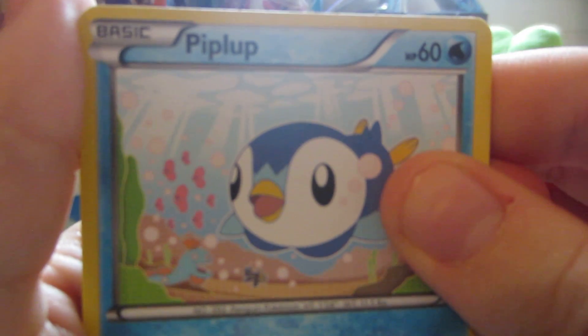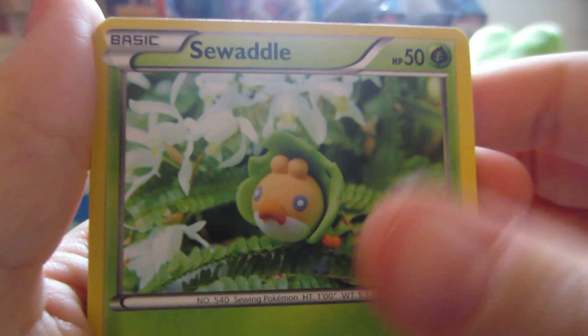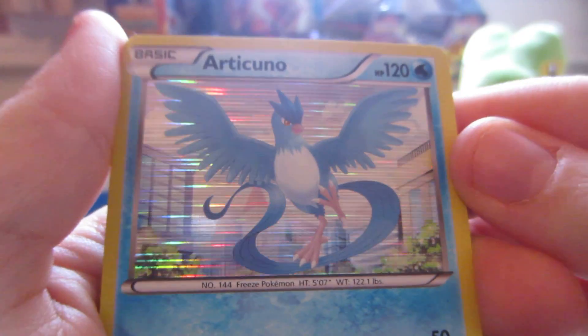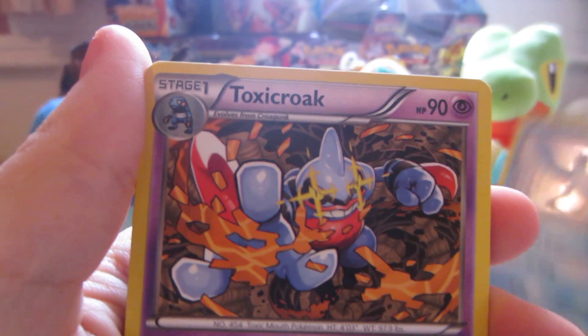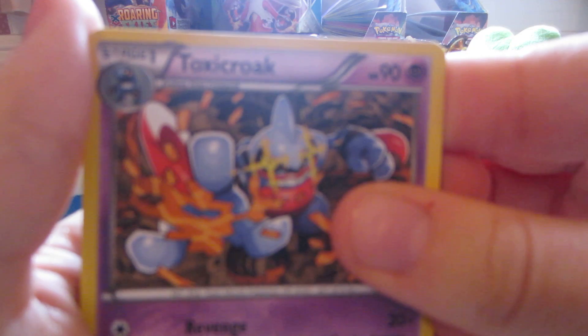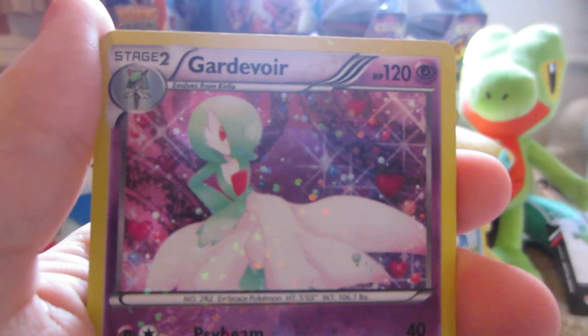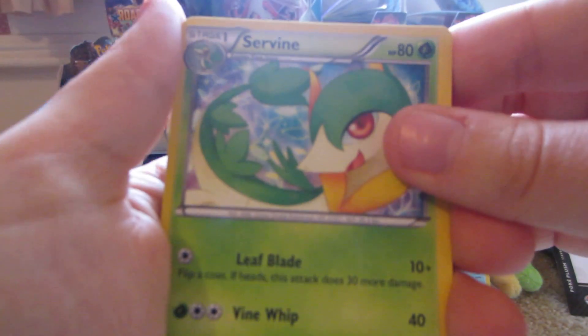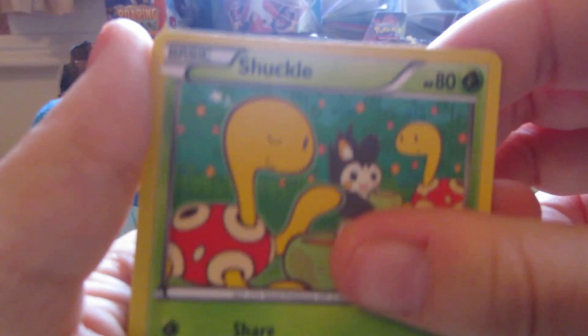Piplup. Swaddle. Charmander. Trubbish. Articuno Holo — nice. Toxicroak Regular Rare. Gardevoir Radiant Collection. Servine Radiant Collection — it has little stars on it. Shuckle. And a Cherubi.